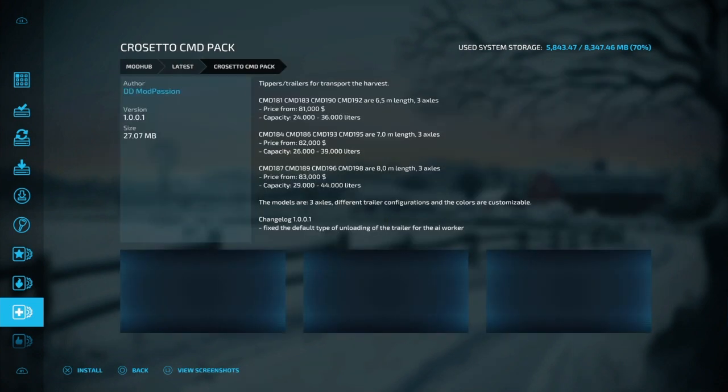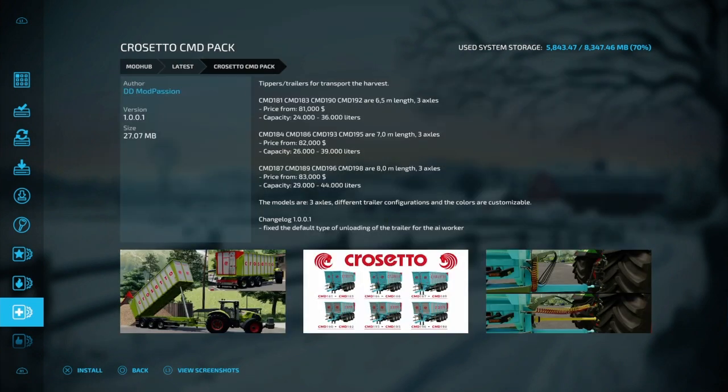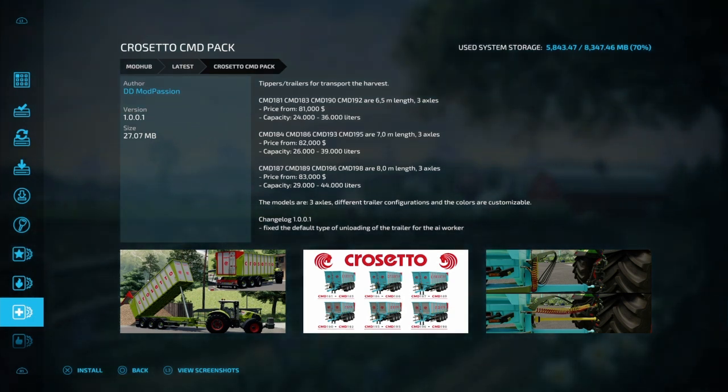And then we have the Cross the Toe CMD Pack — it's basically a trailer pack. Kind of cool-looking trailers though. They do dump themselves, which is kind of cool. That was my biggest complaint about some trailers — they don't dump up, they just push out. I like the ones that dump up.